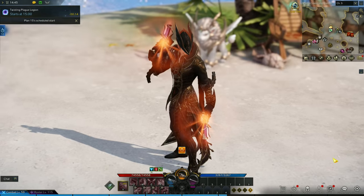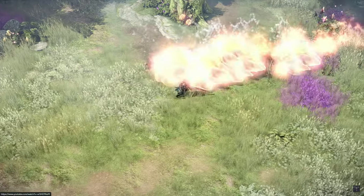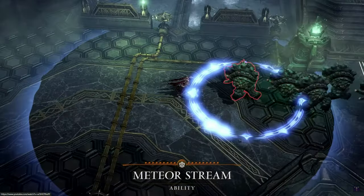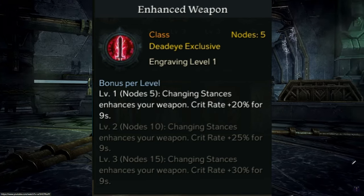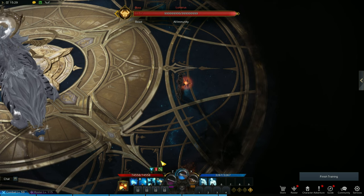Deadeye's specialty is he can use three weapons: the pistol, shotgun, and rifle. Just a reminder, this is an enhanced weapon guide. The Deadeye class can switch between those weapons, and if you have the enhanced weapon engraving, every time you switch your weapon you will get a buff that will increase your critical.